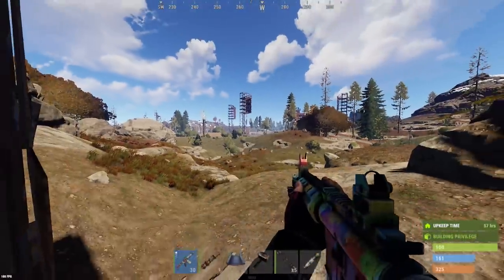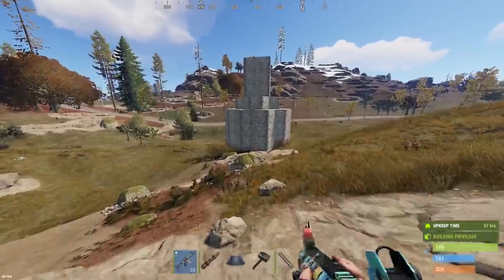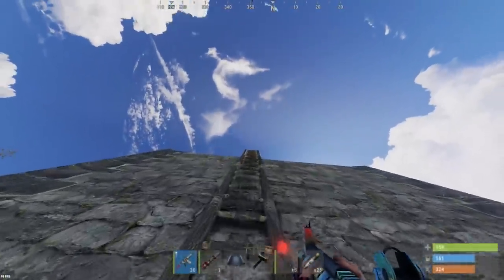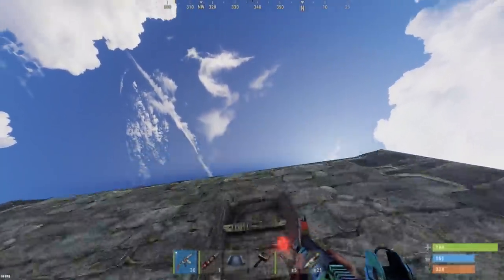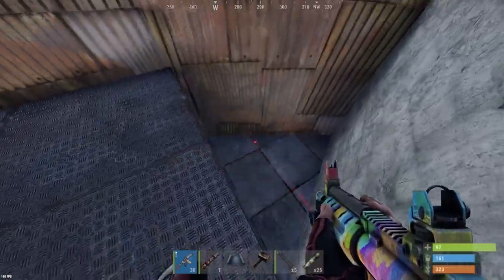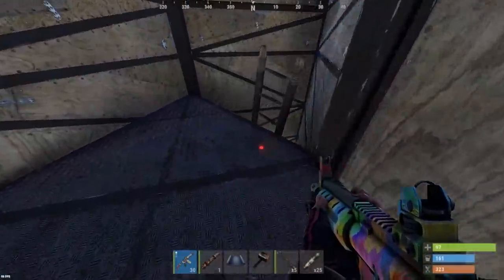Moving on to some bigger bases. This one's right next to the launch site so we definitely want to be careful. Mostly stone base, someone's laddered up to the top on this one, haven't checked it out yet. What is that - his hatches are blown out? Pretty deep in this base for free so far, no traps, stone wall right there and that's pretty much near the core, still getting down here for free.